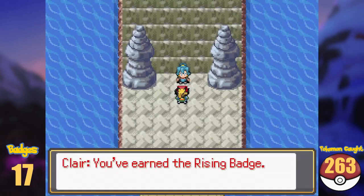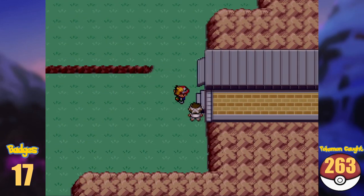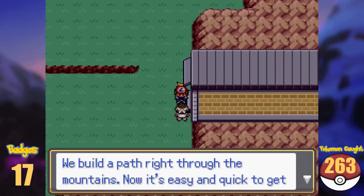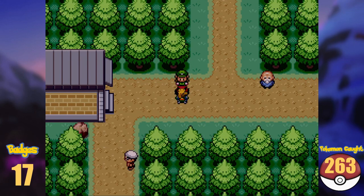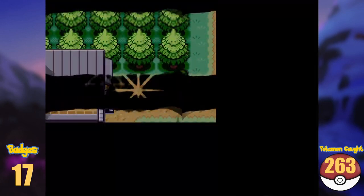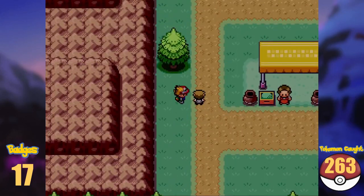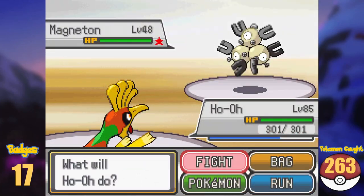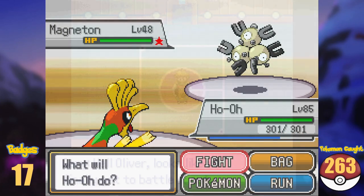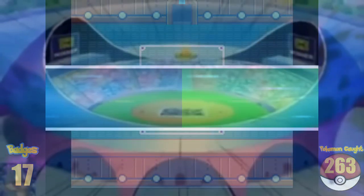Now with 6 out of 8 Johto badges, the Silver Conference is opening for us. For some reason they don't count the badges — I don't care. Exiting Blackthorn on the east, we find ourselves on Route 45 and the Silver Conference is right ahead. We enter the league and make our way through the ranks. After a while, we have an iconic match with our original rival Gary, but we obliterate him as usual.